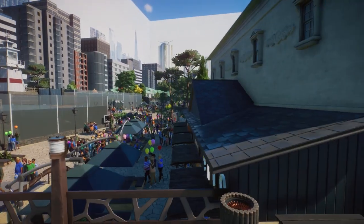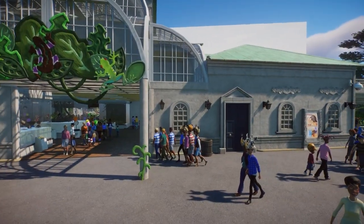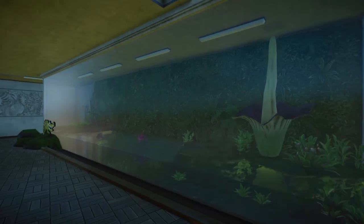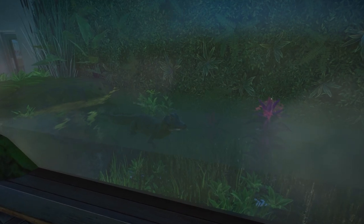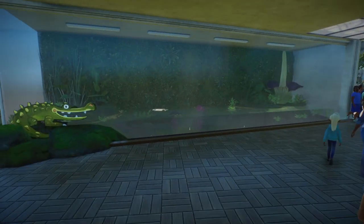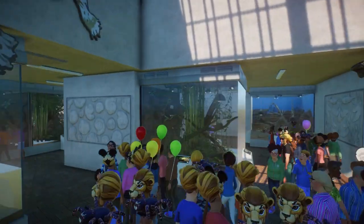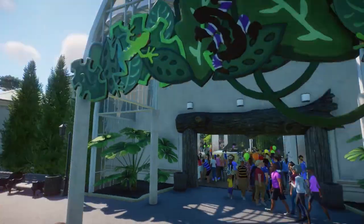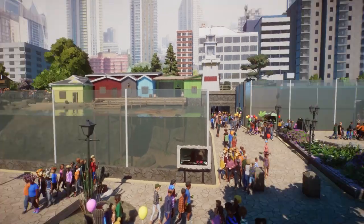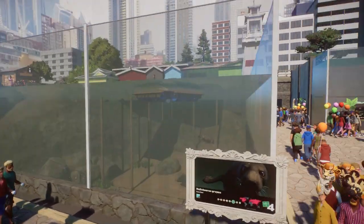You actually made your own fake exhibit — wait, is it fake? Yes! This is a statue. You fooled me, you did such a great job. I love the signs here, this looks so beautiful. And actually, there are seals here as well! So you walk underneath and come out the other side, and there are some seals here — look at that!